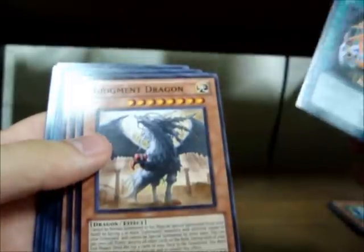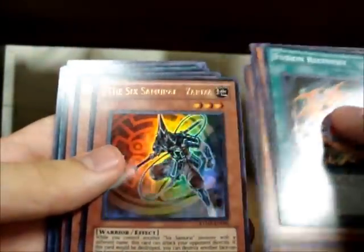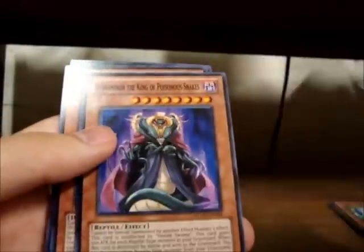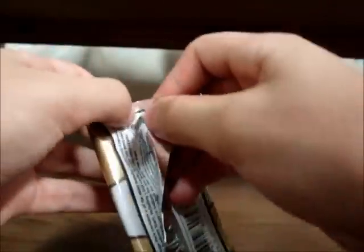Pack number two. Common Fusion Recovery, Common Judgment Dragon — that's not bad. Card Blocker. Rare Disc Commander — god, I hope that comes back. Ultra Uriza. Secret Necro Gardener — that's pretty cool. Super Emerald Tortoise, and then Venominago, Rainbow Dark Dragon, and Grand Convergence. It would also be nice to get a Common Thunder King. Prisma, JD, and Thunder King I think are pretty much the best commons you can get out of this set.